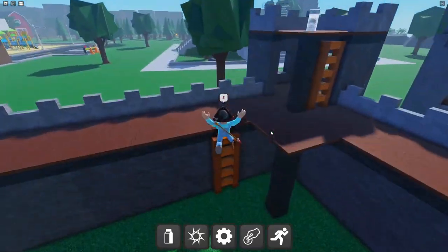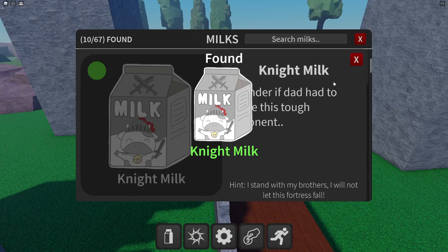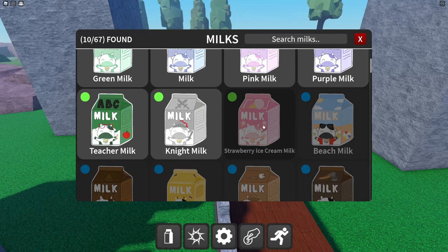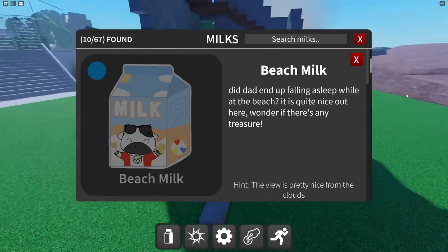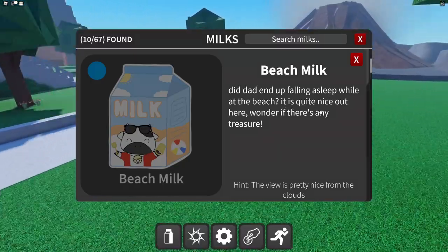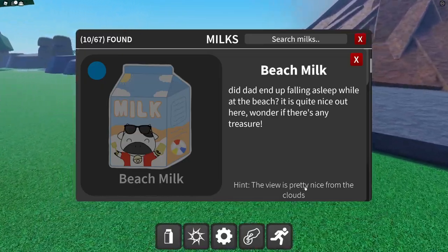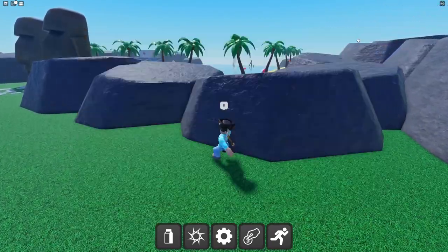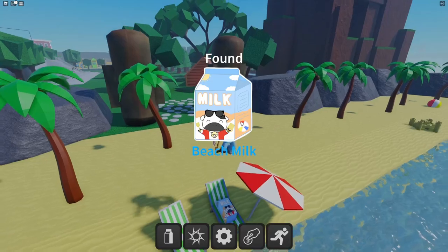We made it to the fortress — the night's milk is in here! Next is the strawberry ice cream milk, which must be in the new Candyland zone — we'll get to that one later. The beach milk hint says 'did dad end up falling asleep at the beach?' There's a little beach milk just chilling, sleeping there — so relaxed.